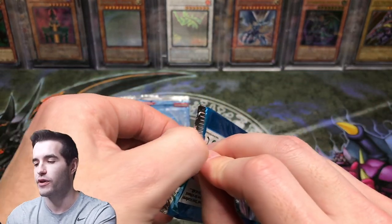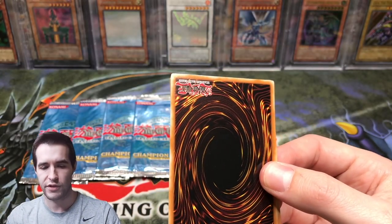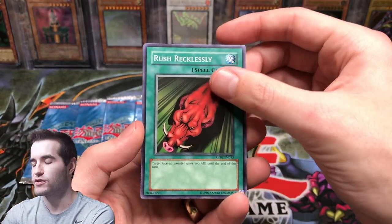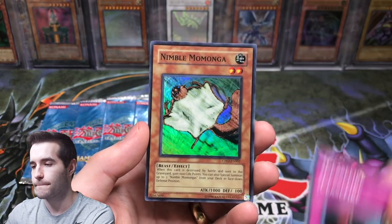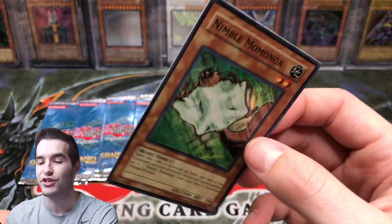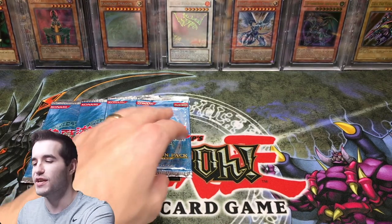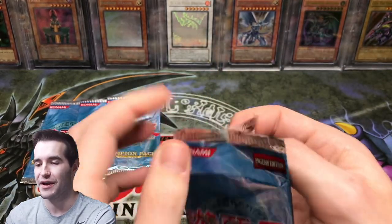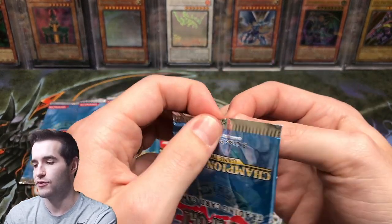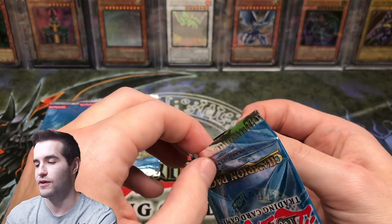I'm going to open this one backwards. Rush Recklessly, a Ceasefire, another Nimble Momonga — the centering is not great on this one. It's actually a super high pop compared to the rest, like 20-something; the others are under 10. There must have been a huge Nimble Momonga fan — they graded all the Champion Pack Momongas. It's kind of funny.